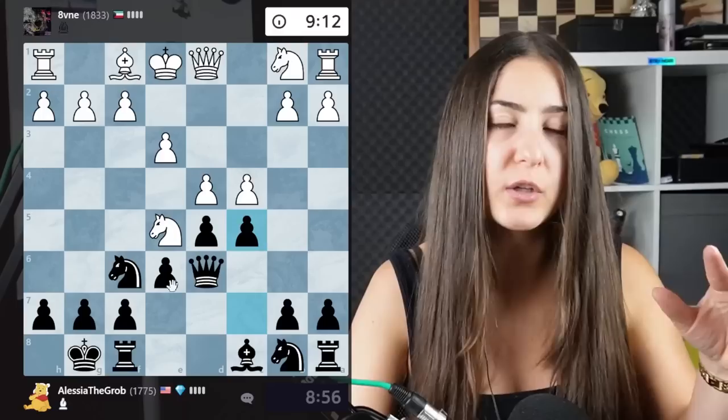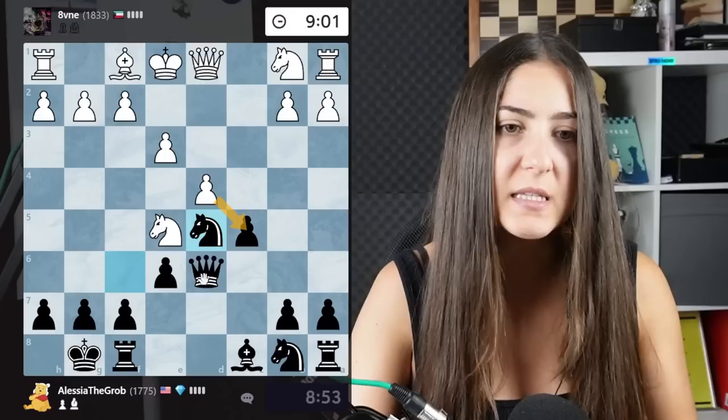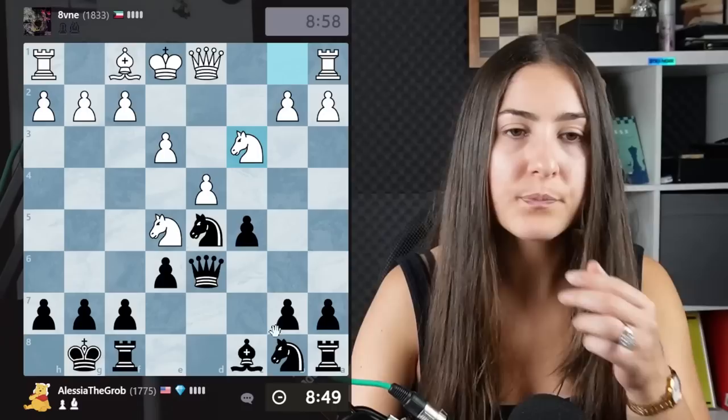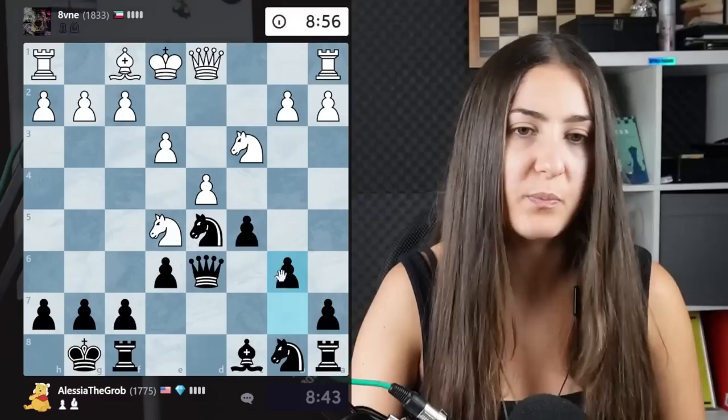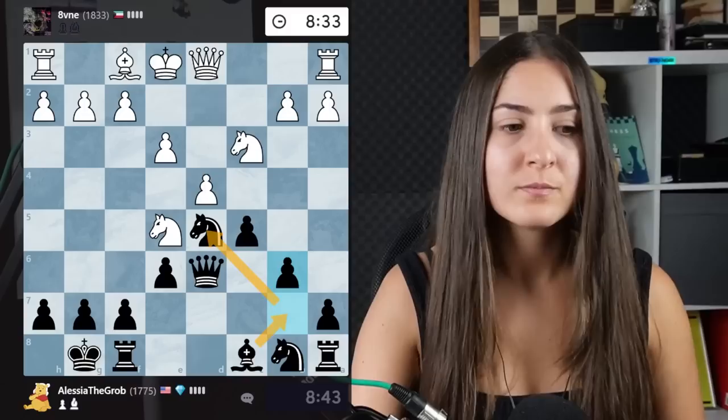Right now I have the possibility to create a really uncomfortable position for my opponent. I can take here — pawn takes, pawn takes, bishop takes — and this pawn will be isolated. Now I can take back with the knight. If my opponent takes here I win the knight, so that shouldn't happen. I could take here and play so many moves, but I'll simply play pawn here. I want to get the bishop out, ready for fianchetto.